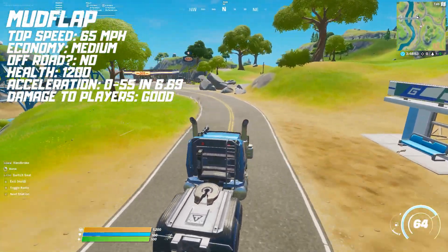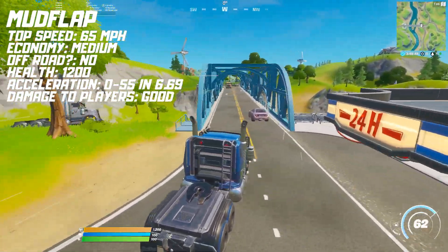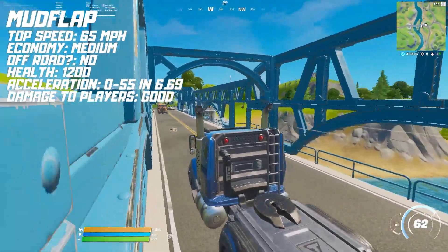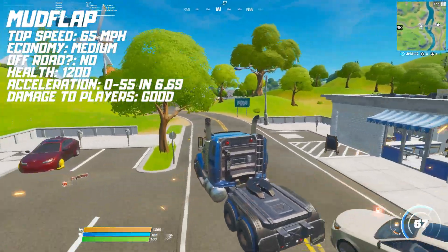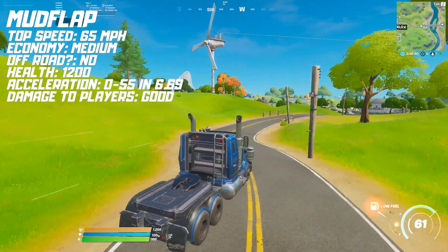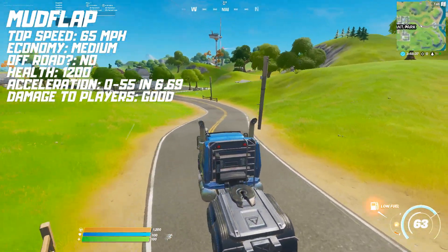Finally, we have the Mudflap, which is the truck. It can reach a top speed of 65 miles per hour. It has medium economy and can't go off-road. It has 1200 health, which is the most in the game, and reaches 0 to 55 miles per hour in 6.69 seconds. It does the highest damage to opponents of any car in the game when ramming them.